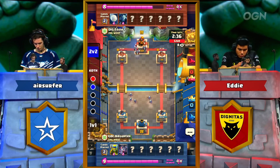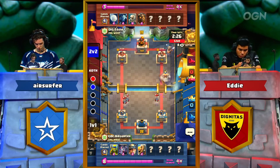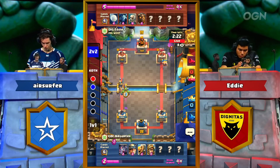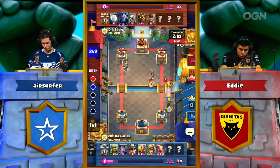The difference is astronomical playing at home as opposed to these stages. Even joking around about playing a game against each other on those towers — just not wanting to deal with the pressure of being up there, even with the cameras off and nothing riding on it. No big surprises in the next matchup — Eddie playing Lava Hound, and it looks like Air Surfer is going with that very, very successful Miner Prince control deck, which finally found its first loss the other day.